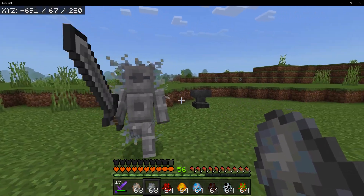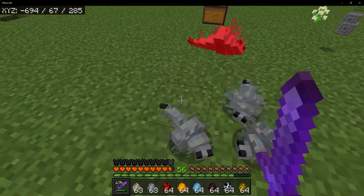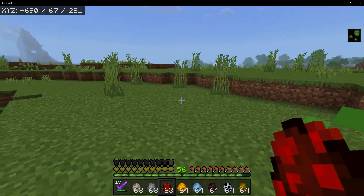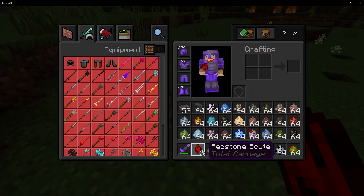We have the Stone Warrior, which is basically a stone warrior with a sword. When you take him out, he drops a bunch of silverfish and gives you chiseled stone bricks. Then we have the Rupture Bug — you are disgusting. I don't like spiders. But once you take it out, you can get some redstone scutes.